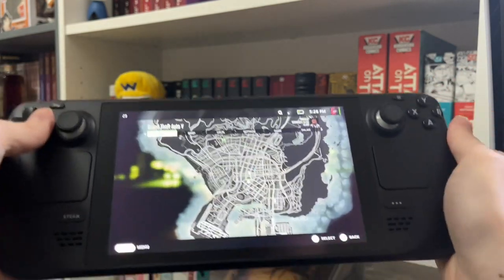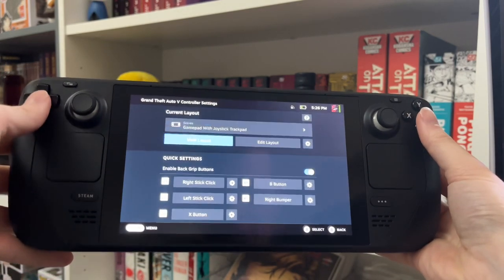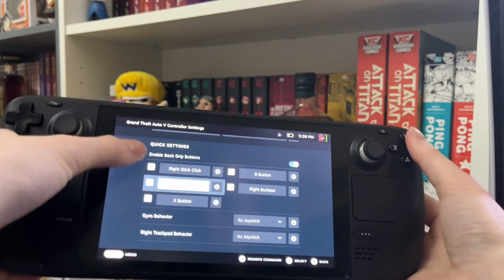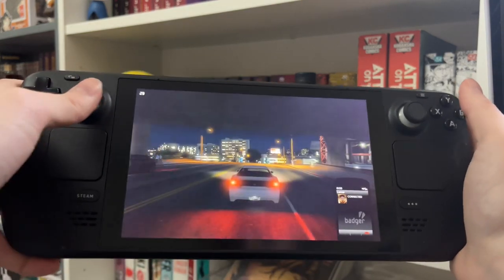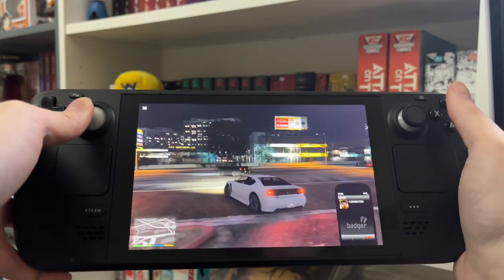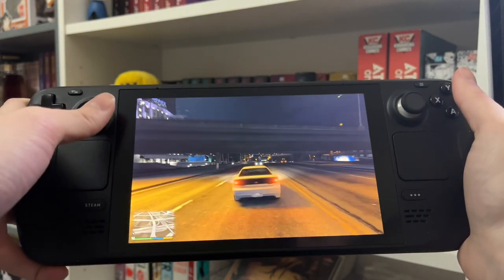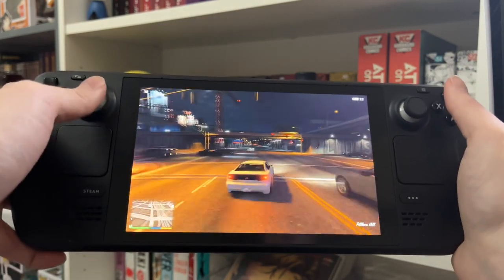To do that, just go to the right controller settings in Steam, choose which button - like L4 - and then you can also add another command so it can push two buttons at once. It's as easy as that. I just love how in-depth the control scheme mapping is in Steam. It's so good - works in old games that don't support any button mapping whatsoever, because you can just do it all via Valve's software.